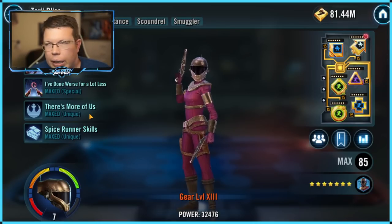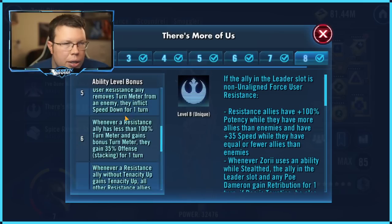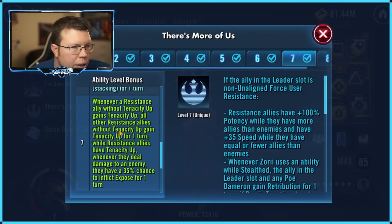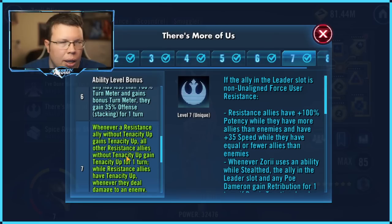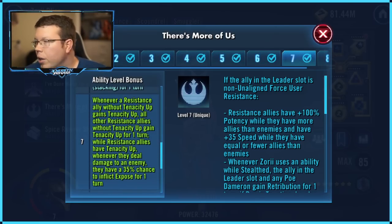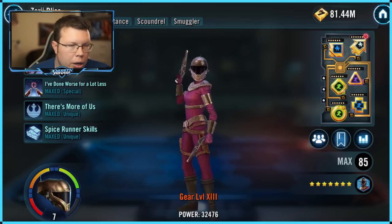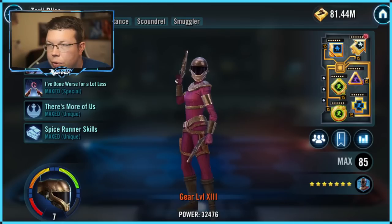Remember, the first six on this list are for Rey specifically. Zori's Unique — this is the one where she spreads Tenacity Up to people. Allies with Tenacity Up have a 35% chance to inflict a debuff whenever they deal damage to an enemy. This is really strong. If you want to run a successful Zori squad, you're going to want this for sure. It's still not as good as some of the ones ahead of it, but it's definitely worth getting. This is the first one I consider to be vital on our list.